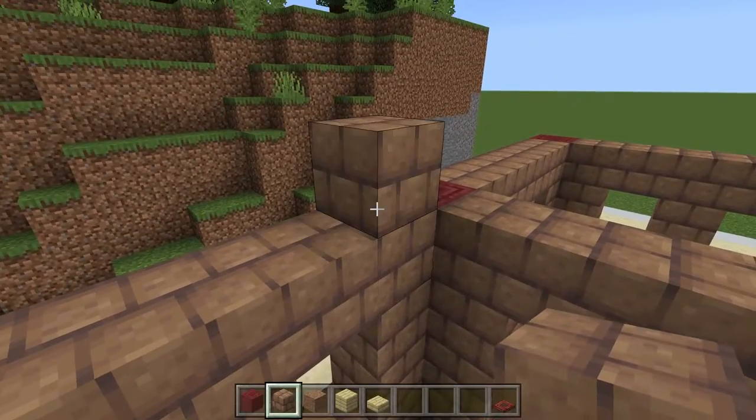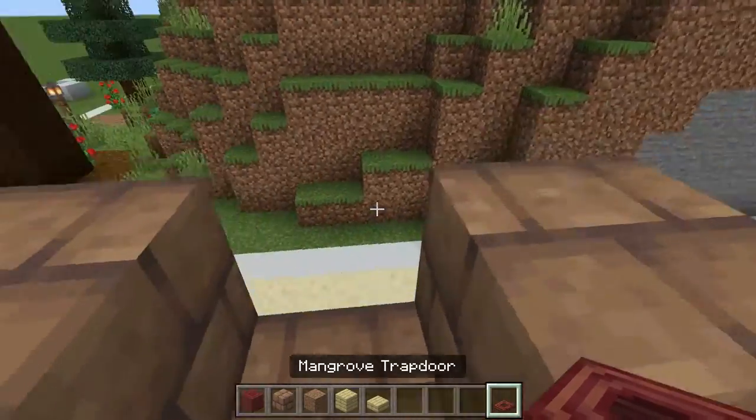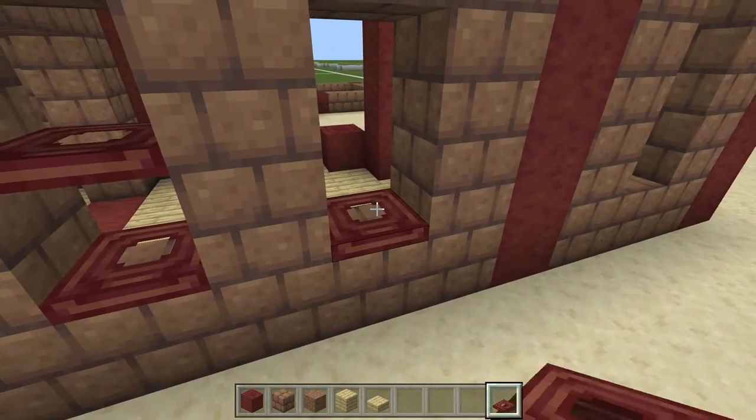Except for this one we're going to go every other one right here as well, and we're going to put a trap door from the outside coming in, and then the same thing here like we did with the other windows.